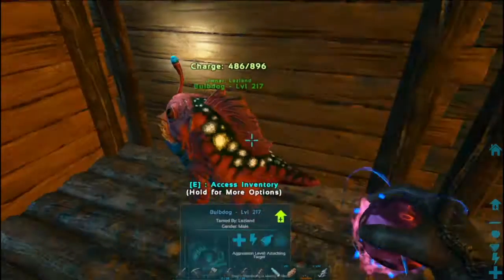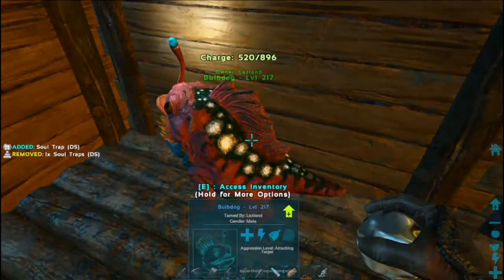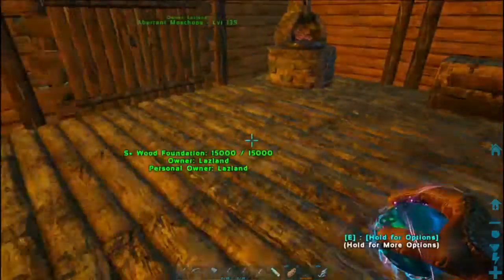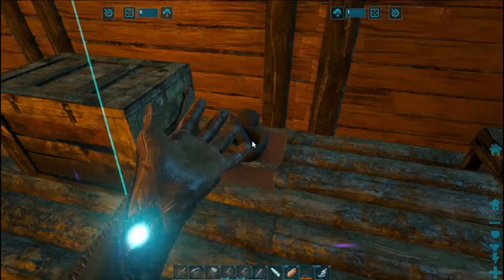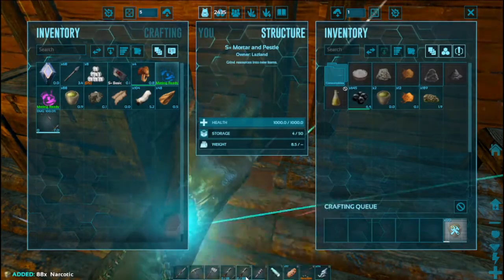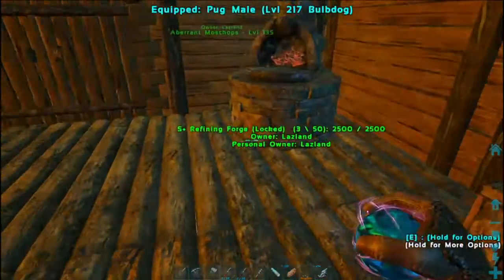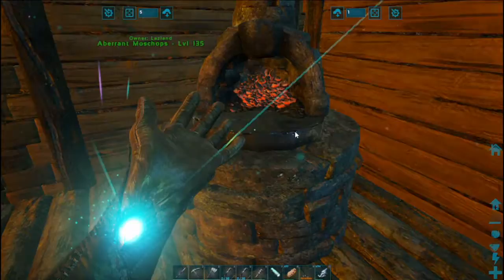Come here, little guy. I guess that was the girl, this is the guy. We've been making some narcotics. As you can see in my inventory, I made some primitive crossbows, and I updated to metal overnight.